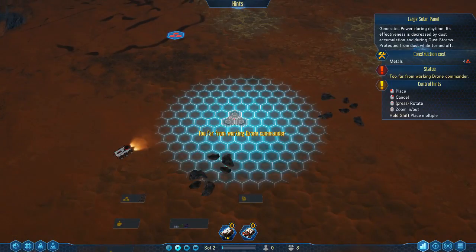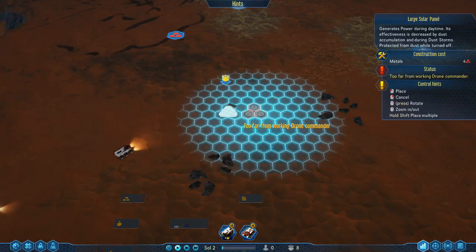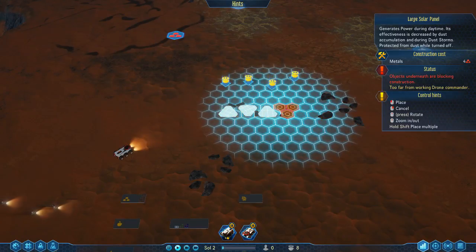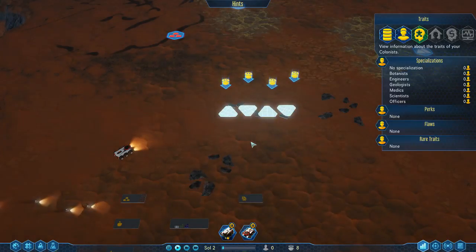Hold the shift key on PC and you can place multiple items. Press the middle mouse button and you can rotate. And there we go — there's a little solar farm.